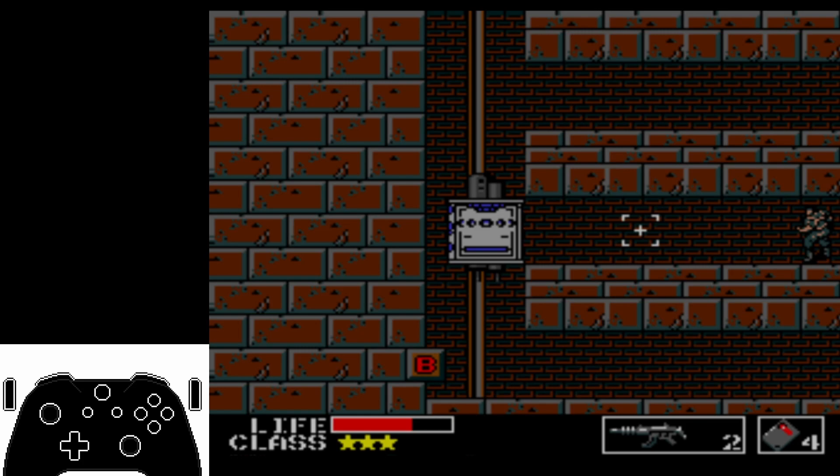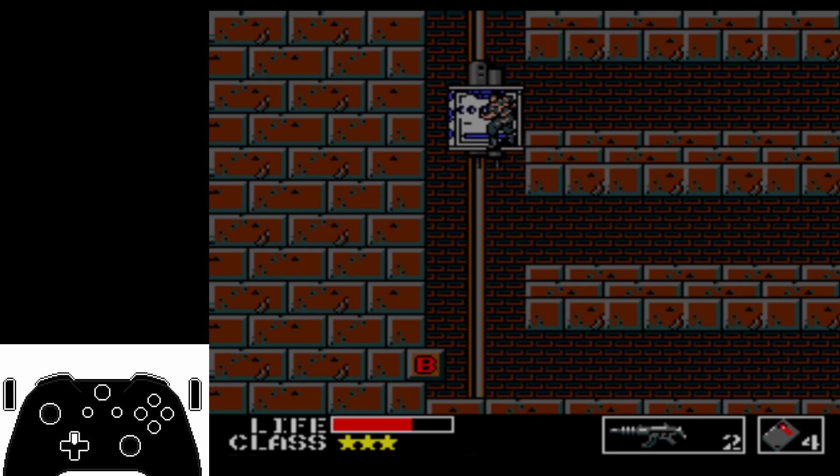Welcome to Building 2 Hell Roof. We are on a level 4 card, and we're gonna save one POW on the roof. For this POW, we gotta go to the level 2 card.